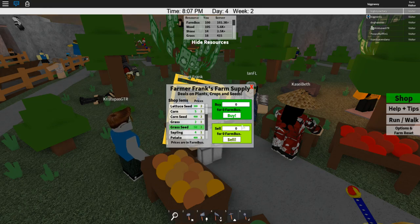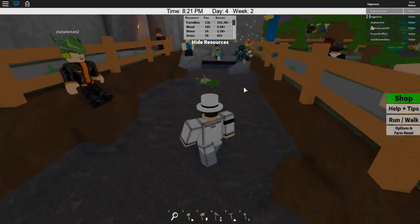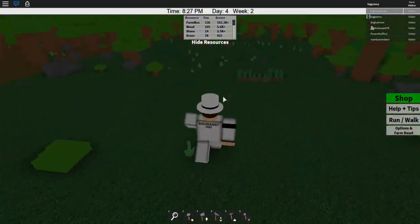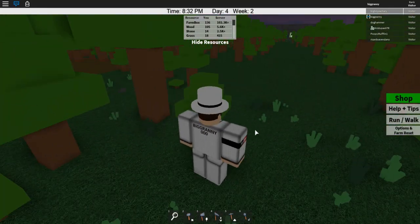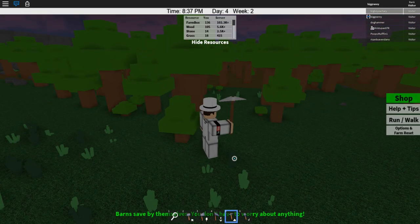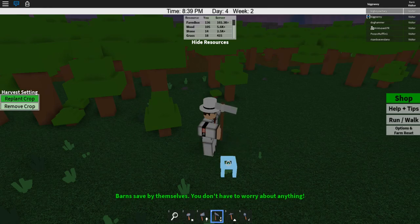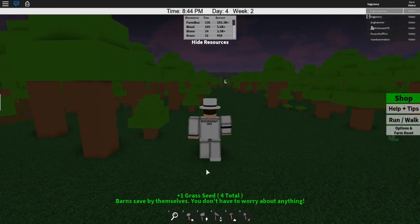We can sell grass seeds. How many do we even have? Okay, we have 18 grass - let's go ahead and sell our grass. That's a good way for us to get money. I bet when we harvest crops we get a bunch of seeds from it, because seeds are really expensive, so hopefully we can get more later on. I keep using the wrong tool. Let's just keep collecting grass. I wonder if we can sell wood and stuff too.